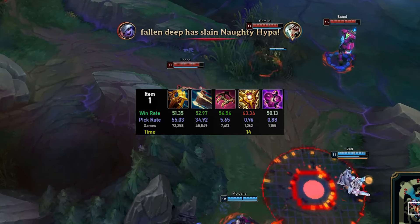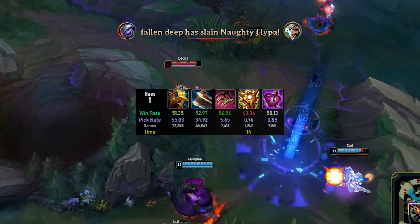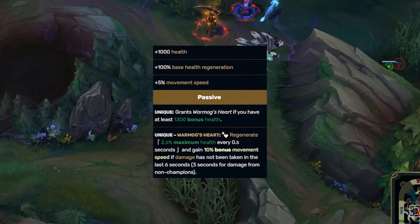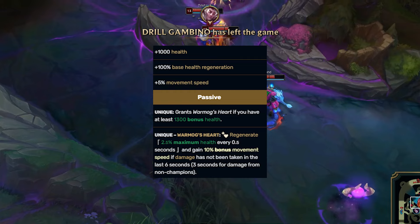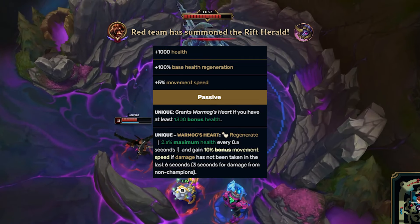The whole idea behind rushing Warmogs on Leona is that you can remain extremely active on the map. As the support in solo queue, not having to reset after you drop low from a skirmish feels really great, as you can rotate around the map and get complete control. A super underrated part of Warmogs, and another reason why it's so great on supports, is that you gain 10% movement speed if you haven't taken damage within the last few seconds.